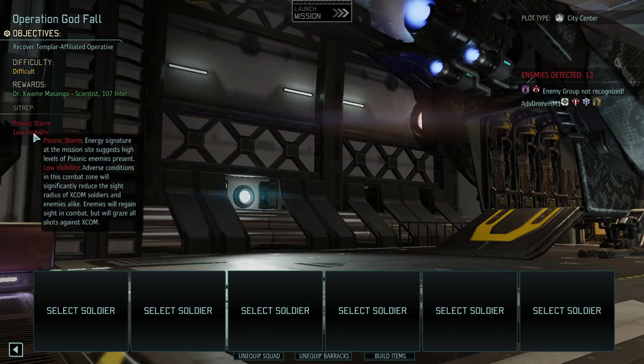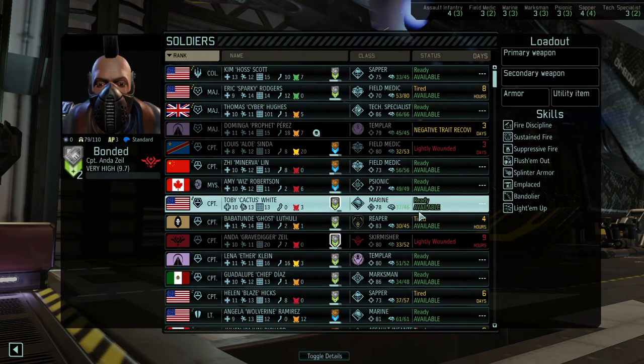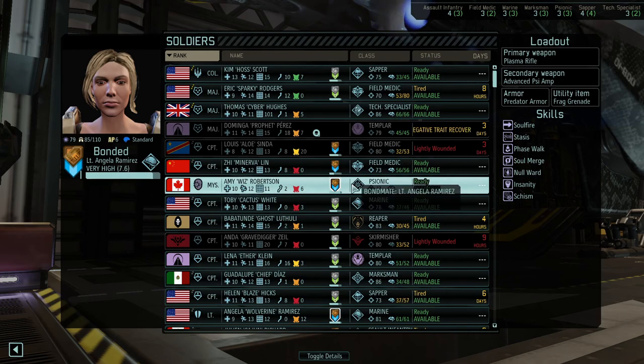Low visibility — adverse conditions in this combat zone will significantly reduce the sight radius of XCOM soldiers and enemies alike. Enemies will gain sight in combat but will graze all shots against XCOM. I don't know if that's good or bad — I'd rather that they just miss, to be honest.